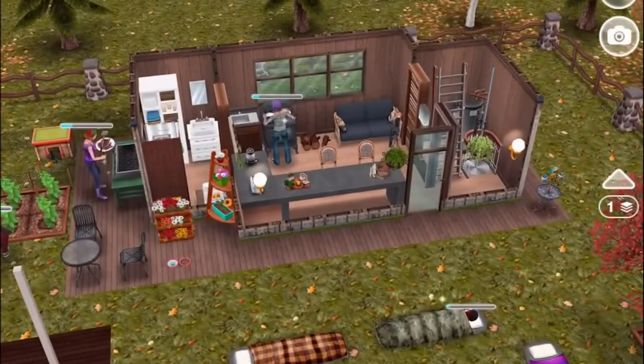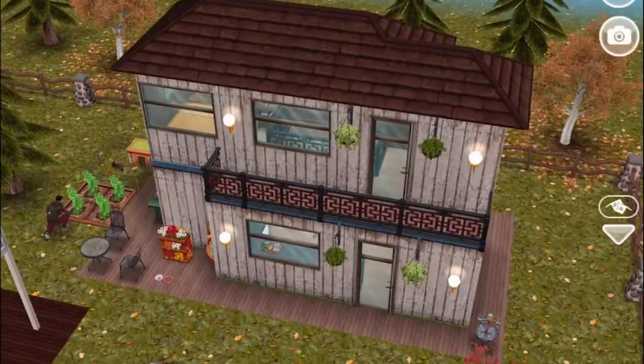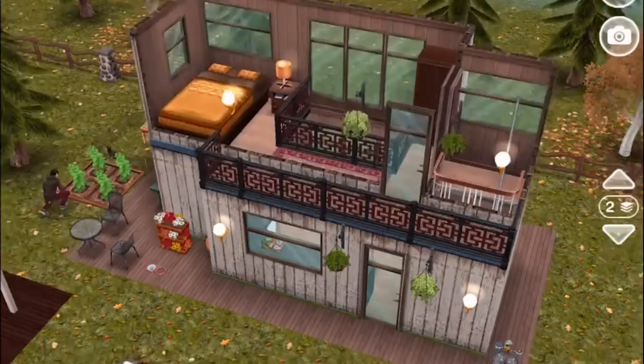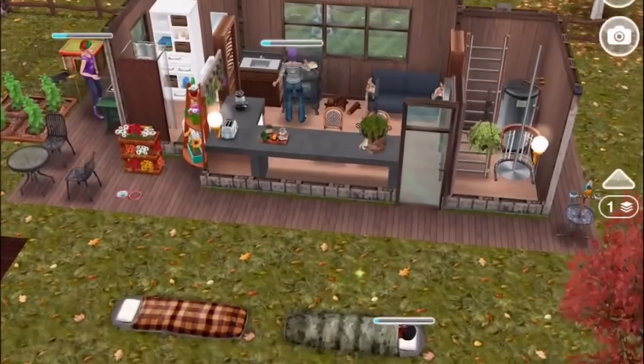So we've got two styles of tiny home and I'll start with this one, which I built first. This is meant to be more of a rustic kind of style. A note about the exterior wood: a lot of tiny homes in the tiny home movement are made out of reclaimed wood, recycled wood — they say cedar a lot — natural types of materials. So that's why I went with the exterior wall and roof that I did, to get that rustic feeling.